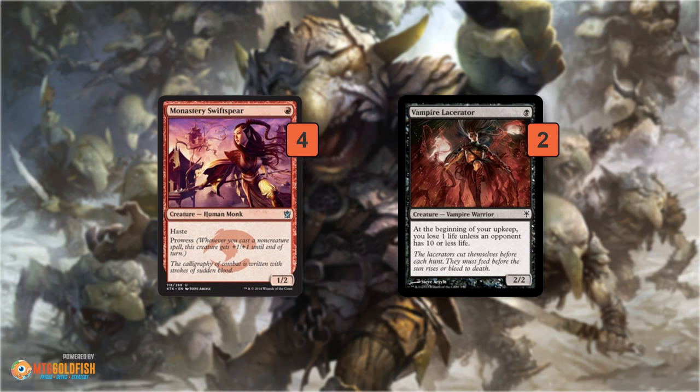Monastery Swiftspear and Vampire Lacerator are our one-drops. Swiftspear is the better of the two — we have quite a few spells, so it usually gets in for one on turn one with haste, and then for two or more damage throughout the rest of the game. Because of Prowess, opponents are hesitant to block it, since we could throw a Lightning Bolt to their face and blow them out in combat. Vampire Lacerator is just a backup one-drop — a 2/2 for one, on curve, though it does deal us some damage.